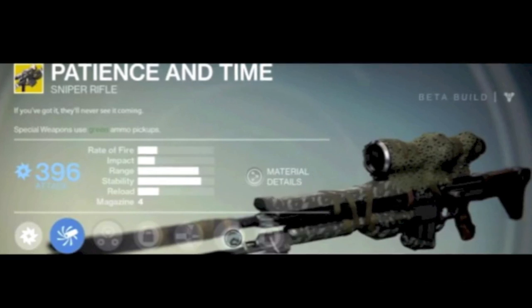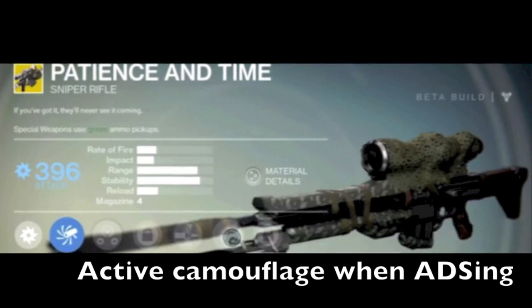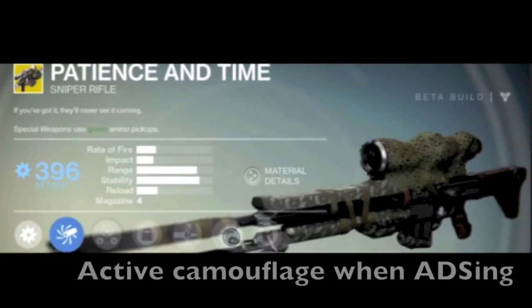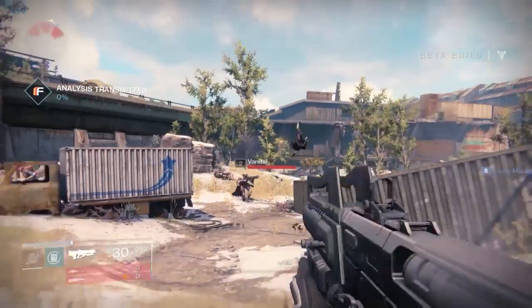The final upgrade for Patience and Time gives you active camouflage while aiming down sights. I wonder how that works — are you basically cloaked, blending into the background while scoped? That could be really, really cool or really, really annoying. Either way, it's a fascinating perk.